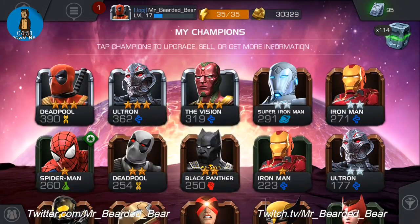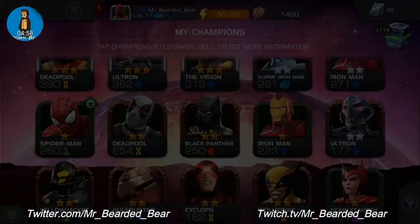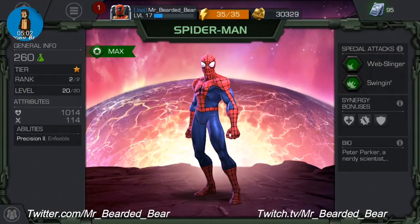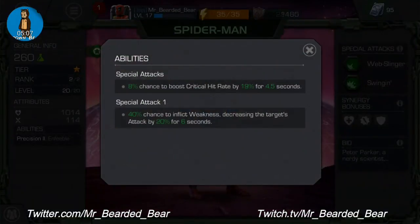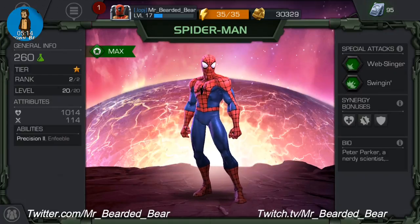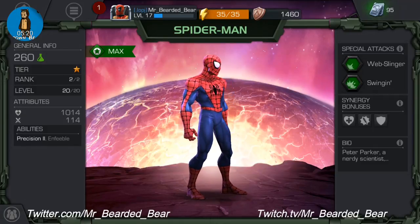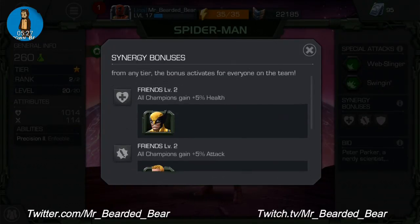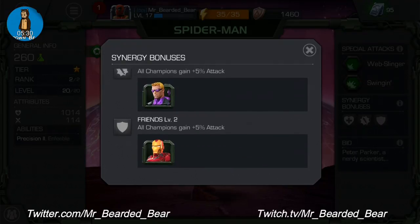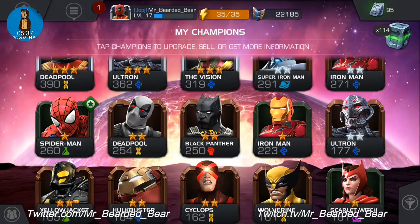Spider-Man — you'll notice there's a little green star above his name, which means he's maxed out. He's ranked two out of two, level 20 out of 20. His ability is Precision Two — basically an 8% chance to boost critical hit rate by 9% for four or five seconds. I haven't got any more signature stones to upgrade him yet. Special attacks are Web Slinger and Swinging. His friends are Wolverine, Hawkeye and Iron Man — no enemies, I thought Venom might be in there.